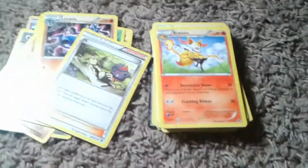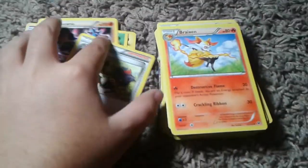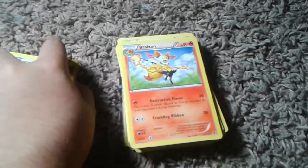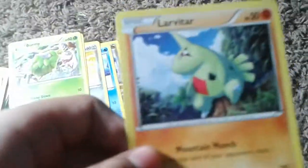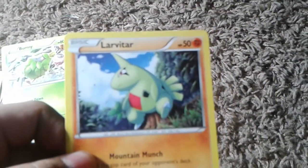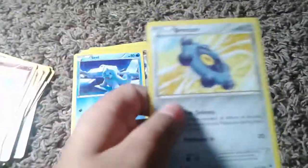Hold up, let me point the light closer so maybe you guys could get a better close-up. There we go, that should be good enough. Now we got a Braixen. Mega Catcher. I don't know this one - I think this was supposed to be a leaf. I'm just going to show you these because I'm going to have a hard time saying their names.